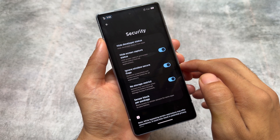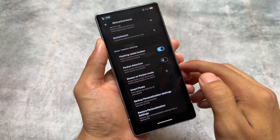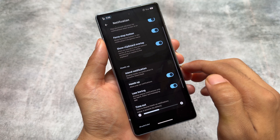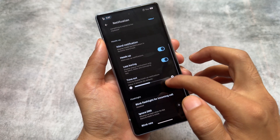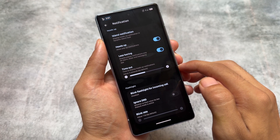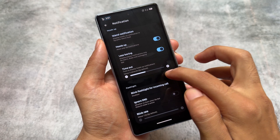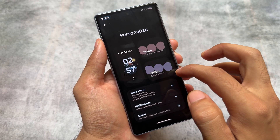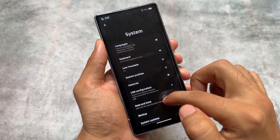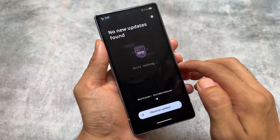I did find some things not working, like the hide IME space option — that's a bug that's been there for a long time, and I hope it gets fixed soon. If you want to try this custom ROM, the download link is in the description for all officially supported devices. For unofficial support, check your device community groups on Telegram or XDA channels.